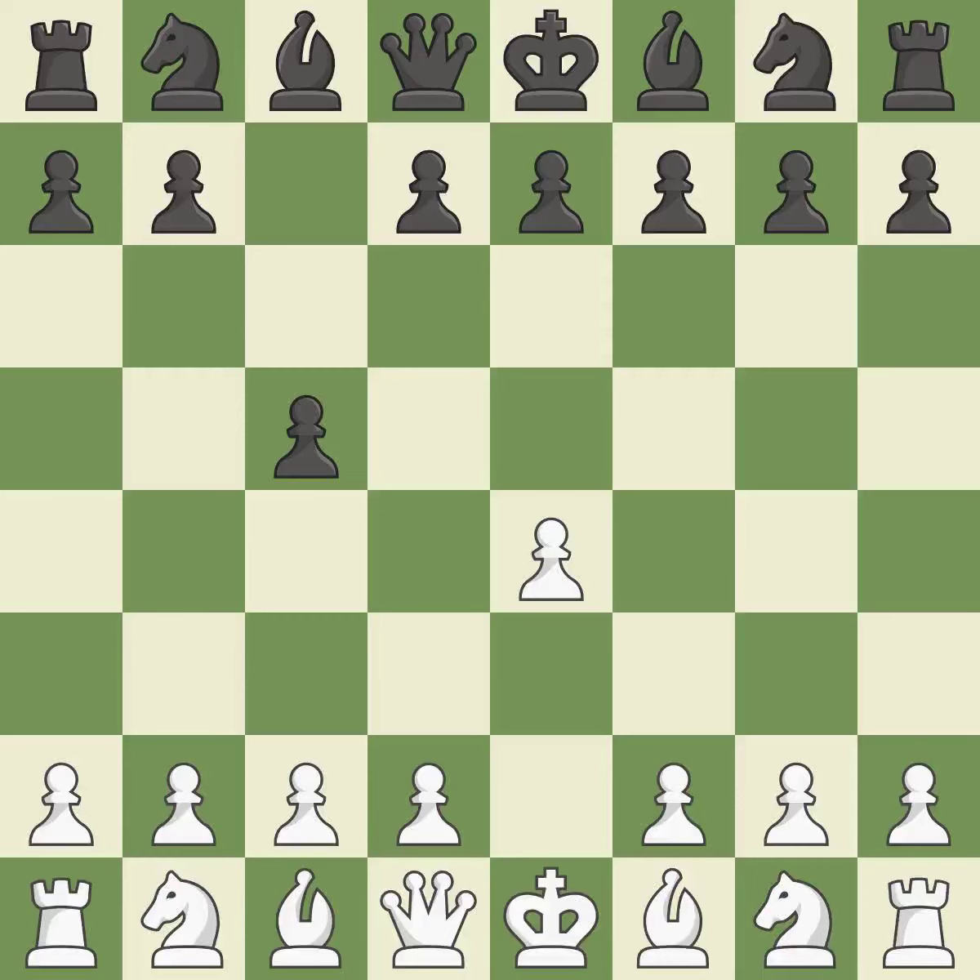The c-pawn in the Sicilian Defense controls the d4 square. Nf3 moves the knight toward the center in anticipation of a pawn push on d4, where it will be ready to retake the piece if black captures on d4.